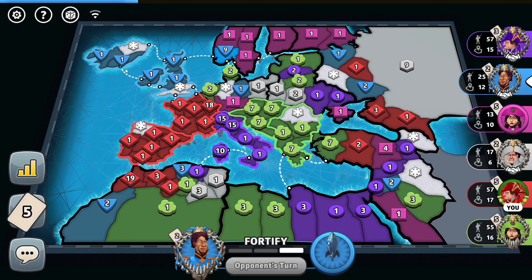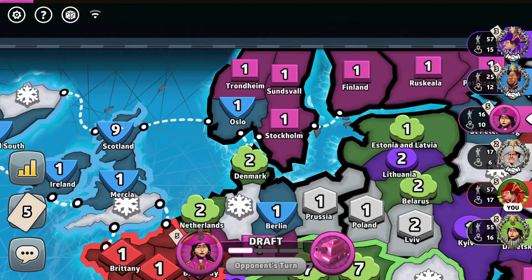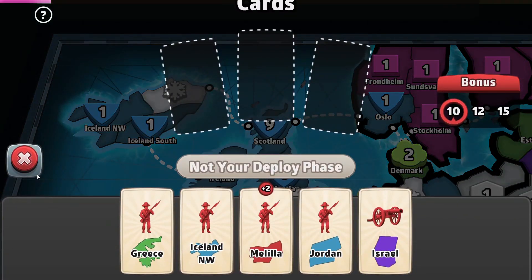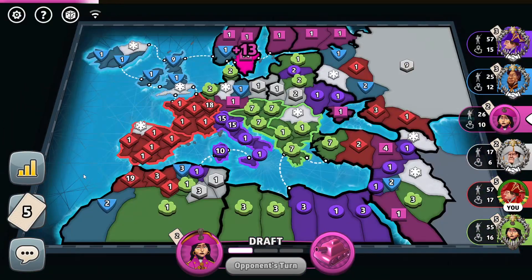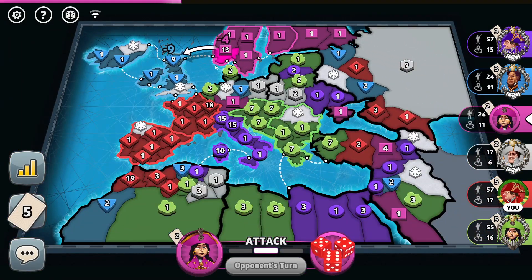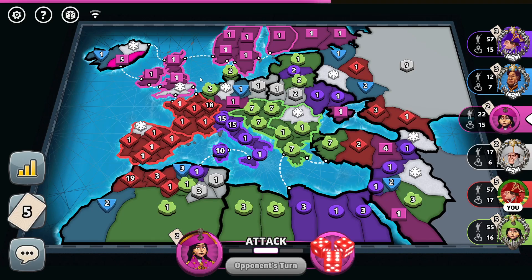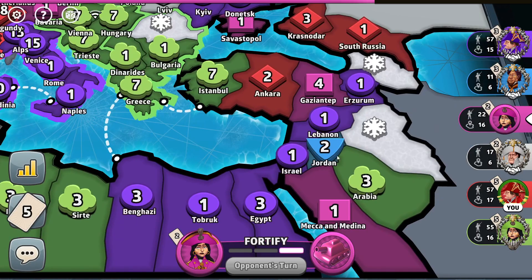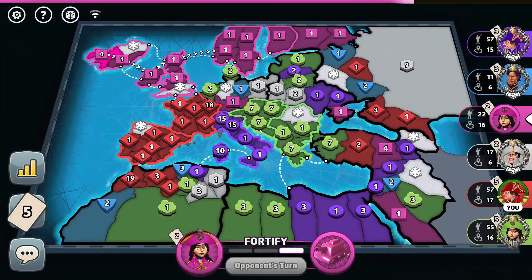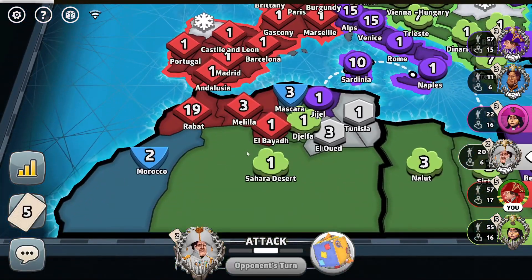It would be in the blue player's best interest to wipe out the pink player completely here. Yeah, the pink players are far behind and cannot do much about that. Bad move — you should have wiped out the pink player completely, because right here the pink player trades in a set and wipes you out from those continents or at the very least breaks through them. Yes, bad move by the blue player — he should have simply risked wiping out the pink player completely. This is the move I anticipated — basically the blue player misplayed and now he will get eliminated first.